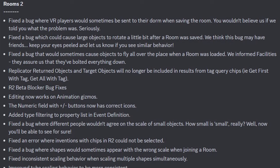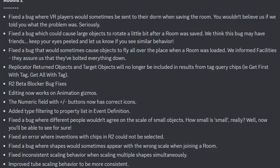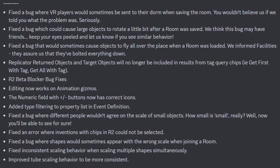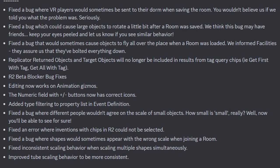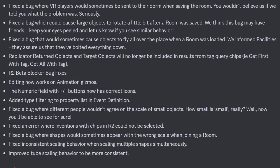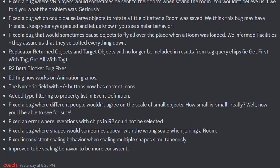For Rooms 2.0, they fixed a bug where VR players would sometimes be sent to their dorm when saving the room. You wouldn't believe us if we told you what the problem was. They also fixed a bug which would cause large objects to rotate a little bit after a room is saved — they think this bug might have friends, so keep your eyes peeled. They fixed a bug that would sometimes cause objects to fly all over the place when a room was loaded. Replicator returned objects and target objects will no longer be included in results for Tag Query chips.